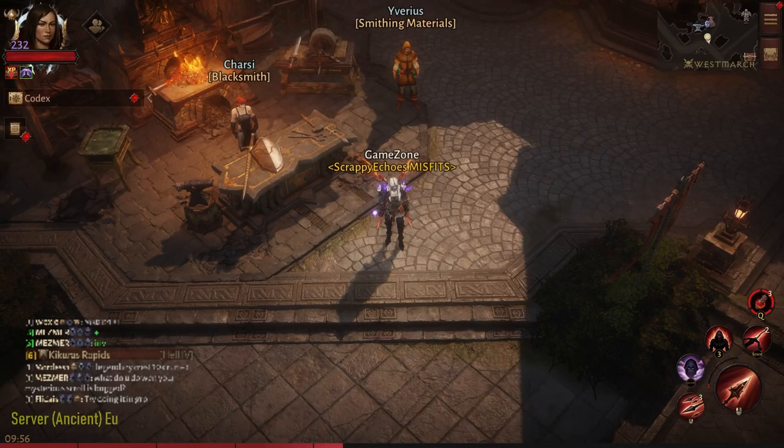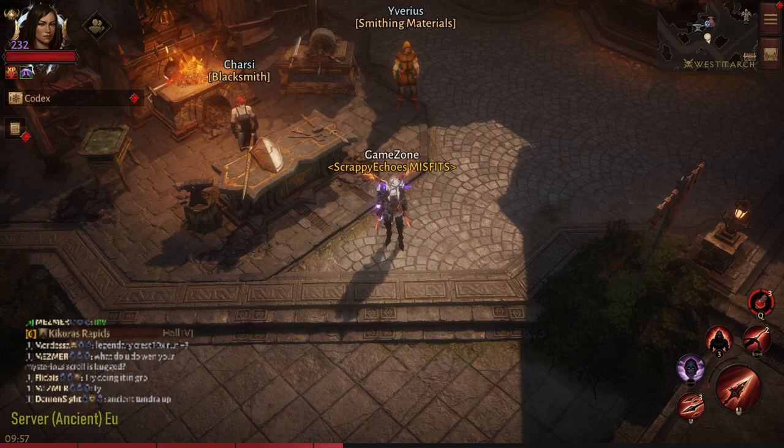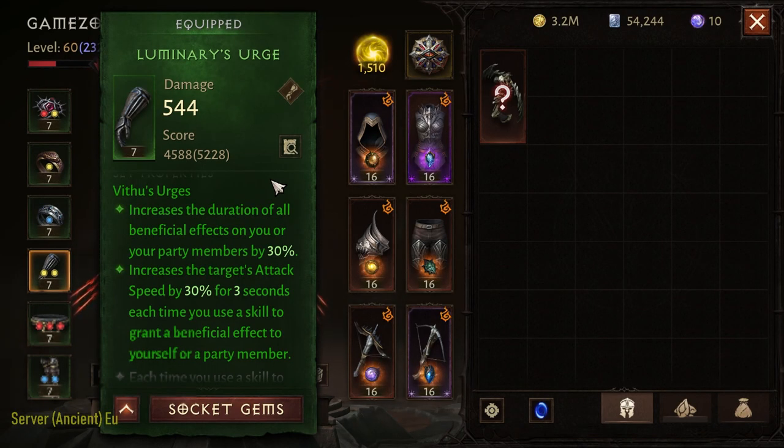Hey guys, welcome to my channel, this is Game Zone. This is going to be the ultimate guide of V2's Urge for Demon Hunter. In this video I'm going to discuss a lot of things — I'll start from the basics, like what is V2's Urge, how to use it properly for Demon Hunter, what bonus attributes from the family set buff are best, what legendary gems are best, what strategy is best, and what essence you should use to make the best Demon Hunter.